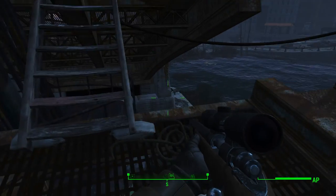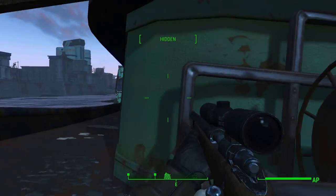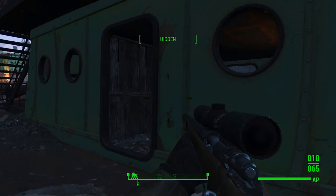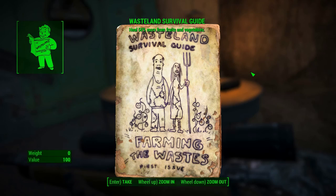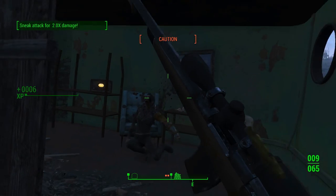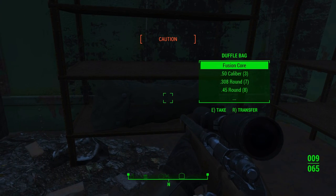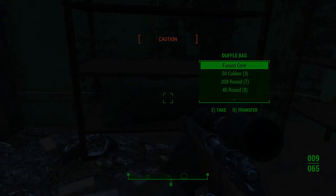Number 7: If you like using power armor or weapons with rare ammunition, make sure you get the Scrounger perk — at least a few points in it. The Scrounger perk gives you a decent chance to find extra ammo from boxes, and not only can you find extra ammo, you can also find multiples of fusion cores inside ammo boxes. So if you plan on going around for long periods in your power armor, this perk is almost mandatory. Luckily, it's early on in the Luck perk tree.